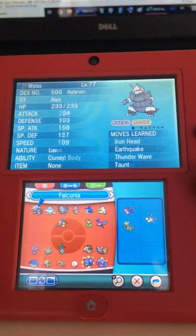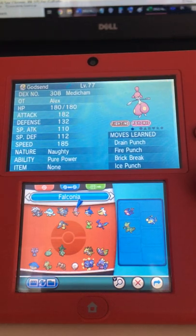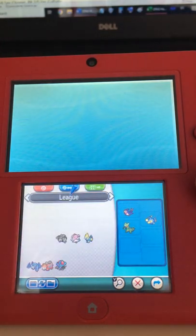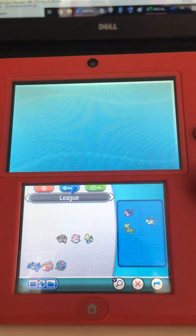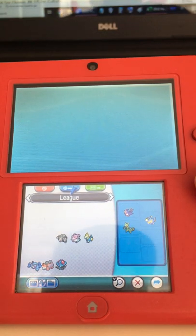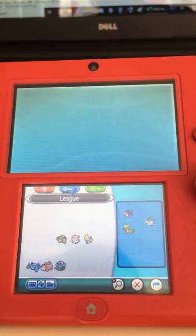Then I realized I'm missing something — I'm missing the Milotic killer. Because Mega Metagross cannot even kill it in one shot with Ice Punch, and it gets killed by a super effective Shadow Ball crit. It also cannot hold a Wide Lens because it has to hold the Mega Stone.